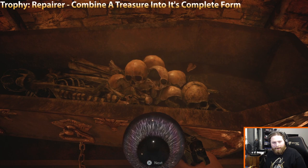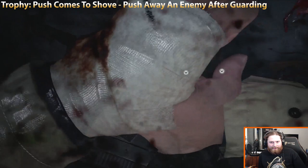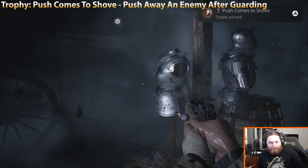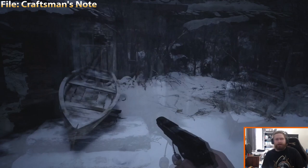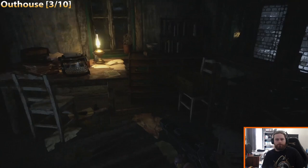There's also a trophy to shove an enemy away after guarding — you could have gotten that trophy much earlier, but that's how you do it. Here's the file in the next save point right after the boss fight with Alcina, and there's also an outhouse right next to the save point — climb out the window and you'll find it. That's outhouse number three.